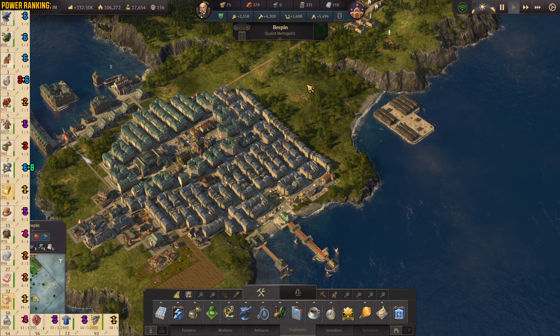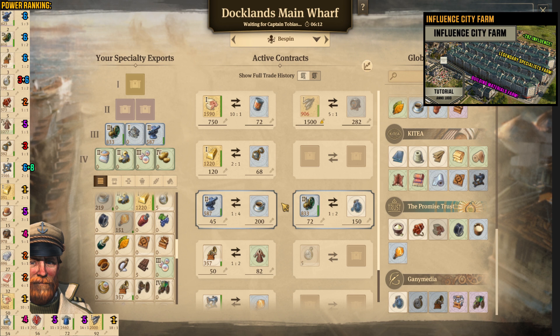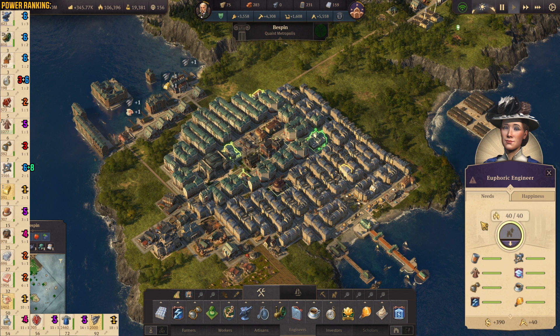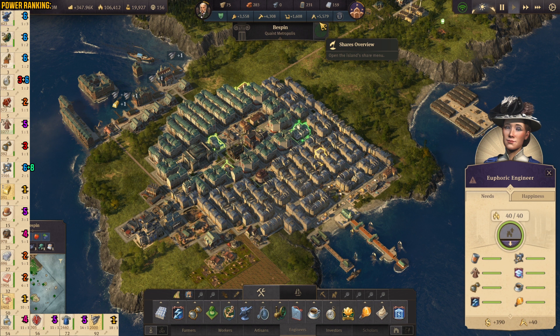As you can see in Bespin I also have my influence farm. I'm only importing the items that my engineers need — coffee and all the other stuff like penny farthings and so on. Thanks to that they have everything fulfilled — they have full happiness and they are growing in numbers. In a few seconds they're going to be 40 and 40, so yeah, 40 40 already. So as you can see it's just fulfilling in here and thanks to that I have plenty of engineers — 5k, five and a half thousand.